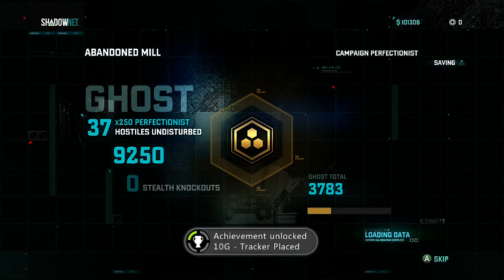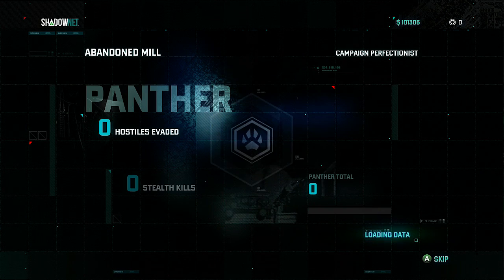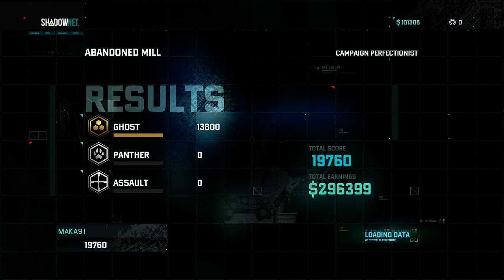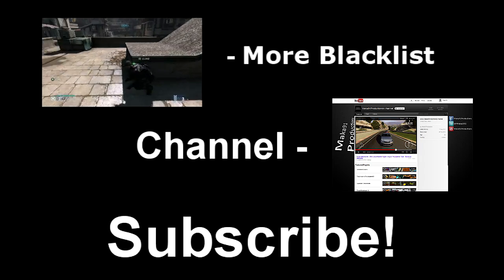As always, I do show my score for you guys — it is a little fast forwarded. You'll get an achievement. I did get Ghost Mastery, which is why it's gold. I got no Panther points, no Assault points — all Ghost points, which means everything's A-OK. Thanks for watching, I'll see you guys in the next video. Peace.